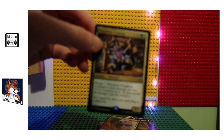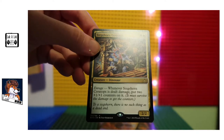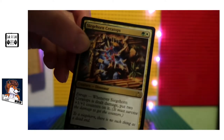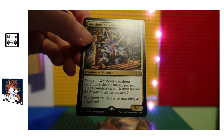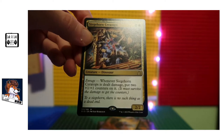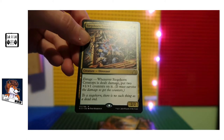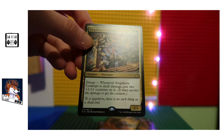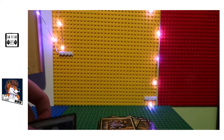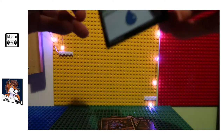Sailback Ceratops — the artwork's pretty cool on that one, look at that, another dinosaur! Enraged — whenever Sailback Ceratops gets damage, put two plus one plus one counters on it, and it must survive the damage to get the counters. Two plus two. And we've got an island land there. And that seems to be it.